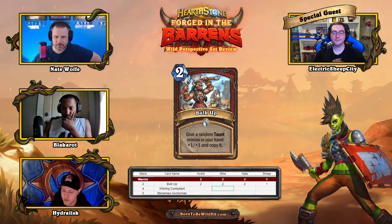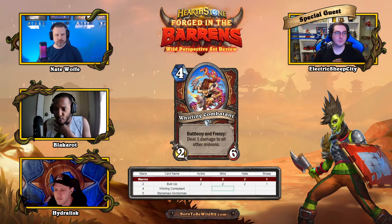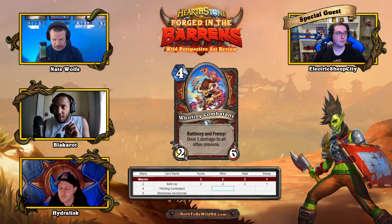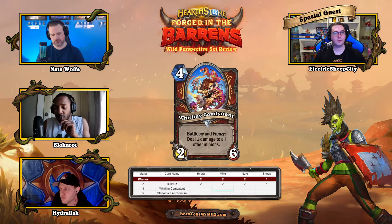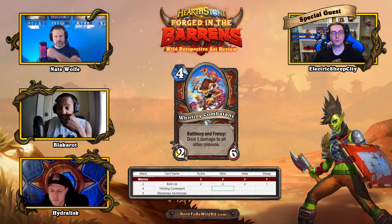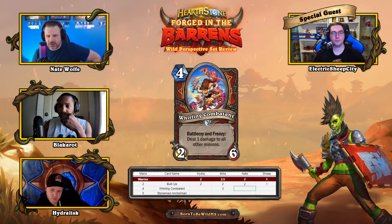Mike likes it for the Risky Skipper package — Armorsmith, Acolyte of Pain, the one-mana mech that gains armor. He also notes you can resummon it off upcoming legendary Overlord Saurfang. It feels like a really solid card, so he gives it a three.